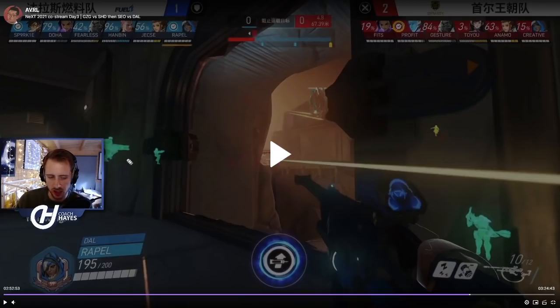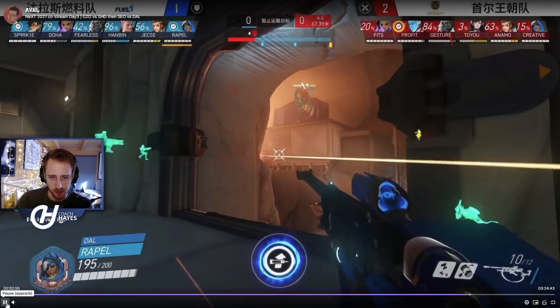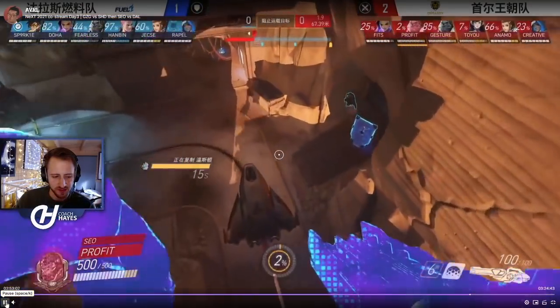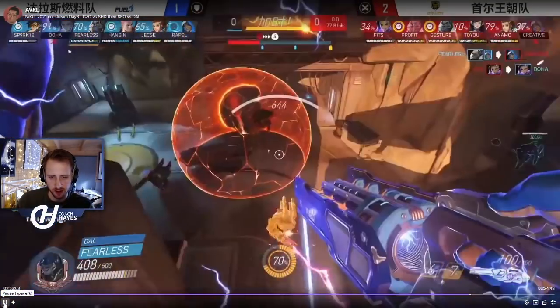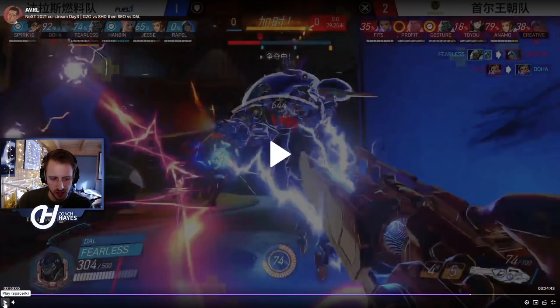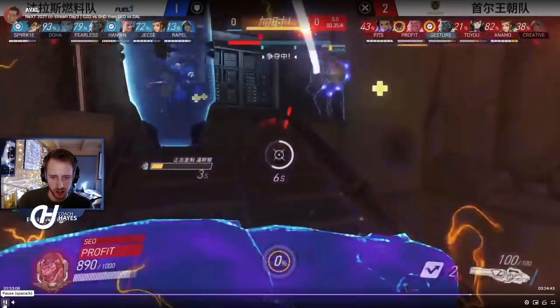The Zarya is positioned so she can bubble when Winston drops in — again coming back to the first point about farming Zarya energy. Winston drops in, Zarya gives the bubble, Winston zaps and gets out. Profit has used clone going in, Fearless uses bubble and peels back, and Hanbin is already pretty charged.